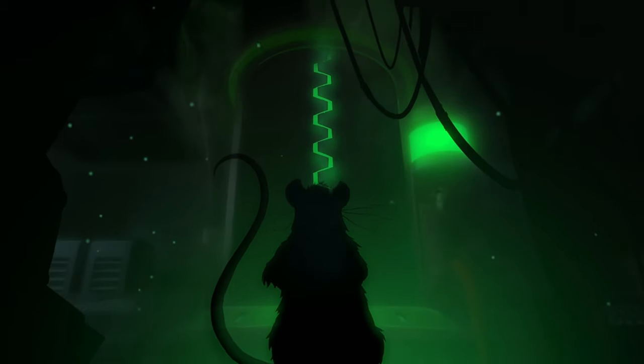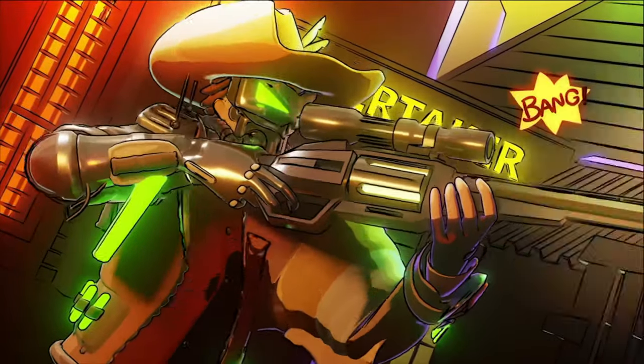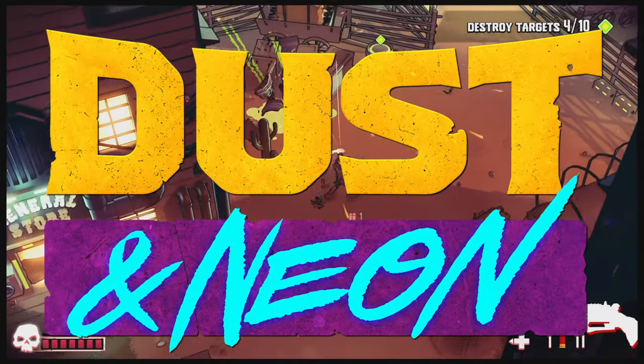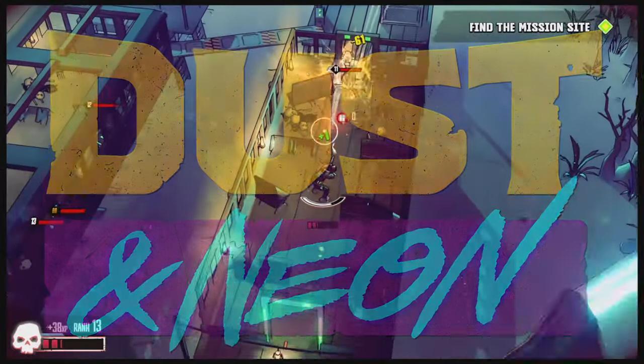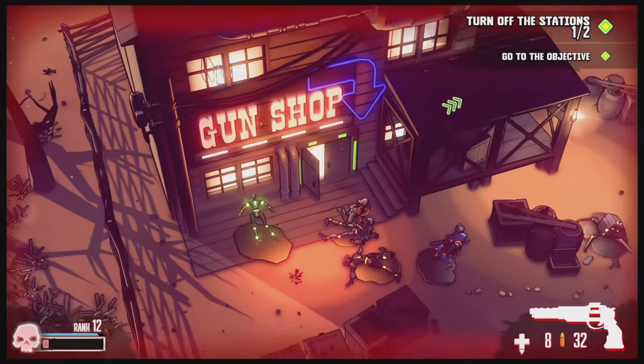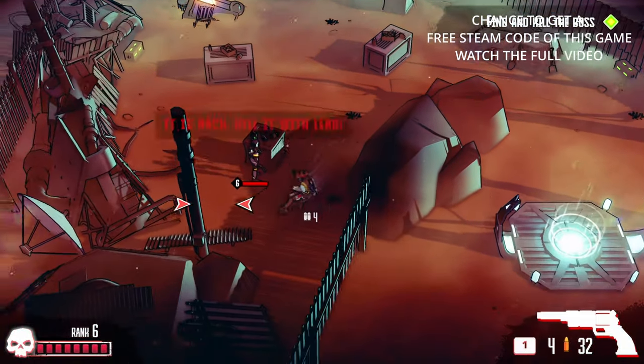Look at you now, glorious! Well, howdy there, partner. No, I'm kidding, I'm not gonna do that in this review. Guys, welcome to my review of Dust and Neon, the new twin-stick roguelite shooter from Rogue Games and David Marquardt Studios. This game takes place in a post-apocalyptic Wild West. But don't let the cowboy theme fool you, this game is so much more than that.